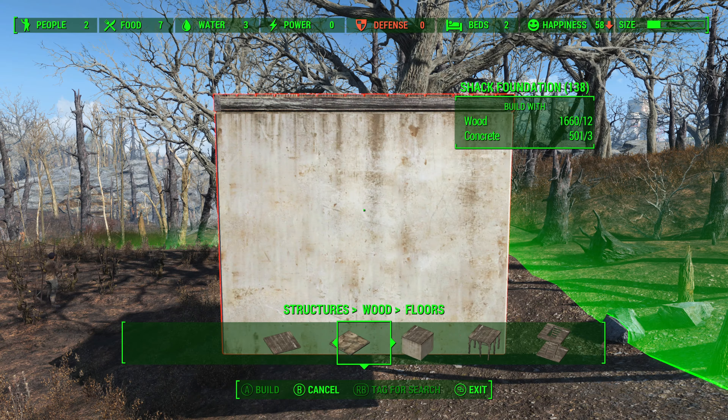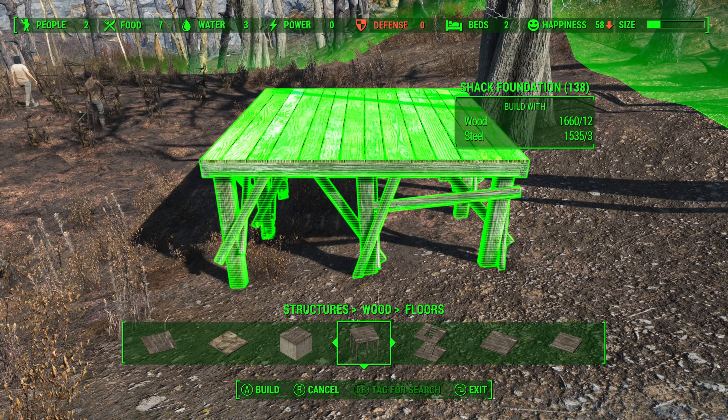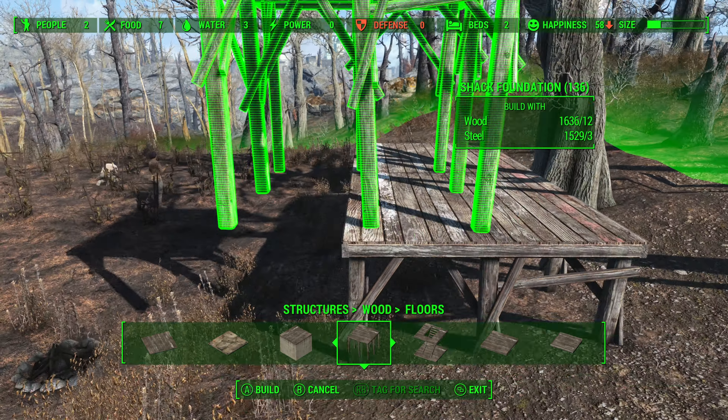Overall, Oberland Station's small size, limited resources, and challenging layout make it a poor choice for primary settlement building, and it is better suited for a more minimalistic or temporary use.